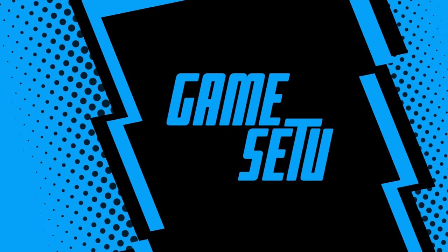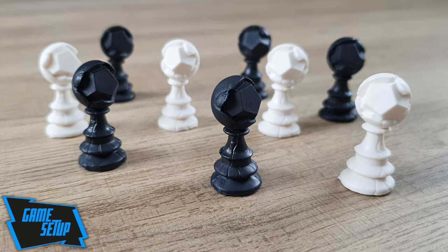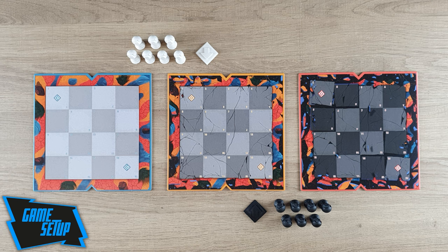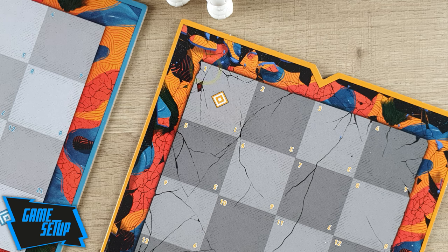Let's begin with the game preparation. Each player chooses a color, either white or black, and takes the seven pawns in their color. They will also get a focus token in the corresponding color. The first player is chosen randomly. Arrange the past, present, and future era boards creating a row between the two players. Make sure all boards are oriented the same way, showing the number one in the same corner on all of them.